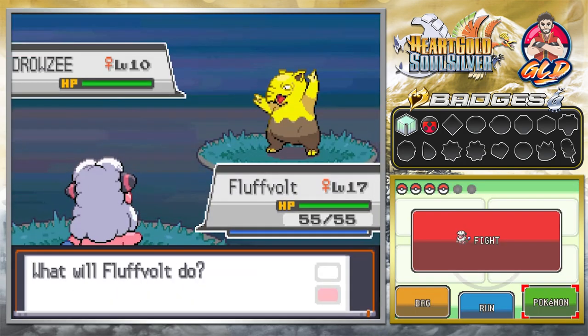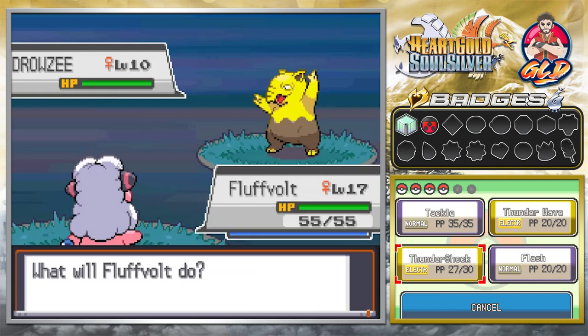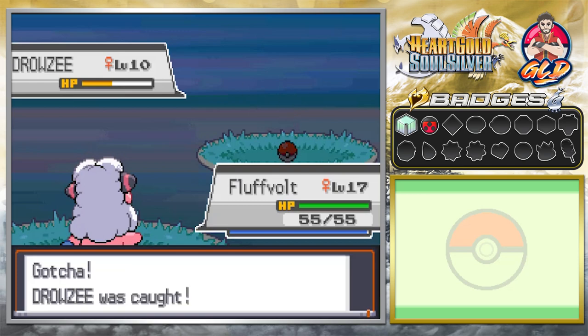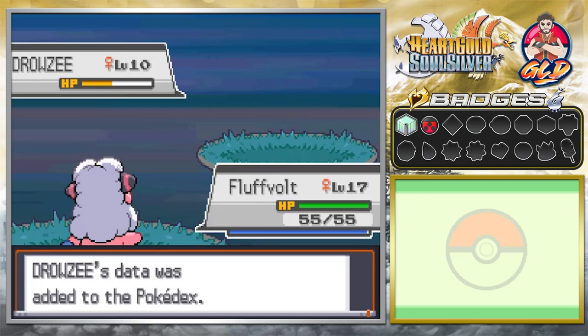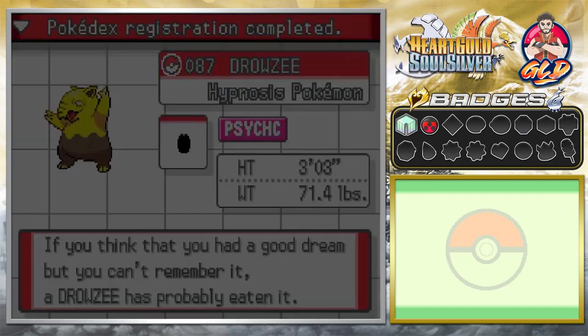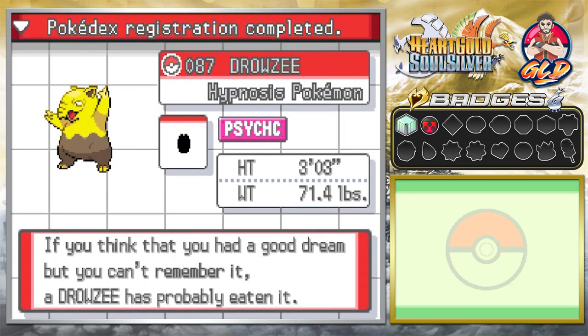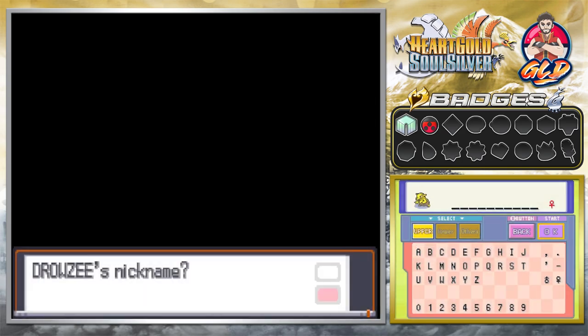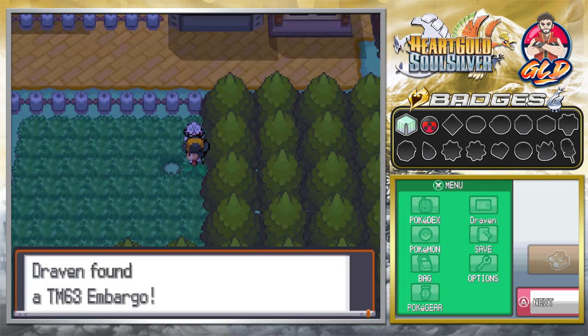You can find yourself a Drowzee here and you know what — that doesn't sound like a bad idea. We're gonna capture a Drowzee, not for the team but for something very specific later on. We caught ourselves a Drowzee! This guy is the Hypnosis Pokemon — Psychic type. If you think you had a good dream but can't remember it, a Drowzee probably ate it. That's probably why I can't dream much anymore, thanks a lot Drowzee.